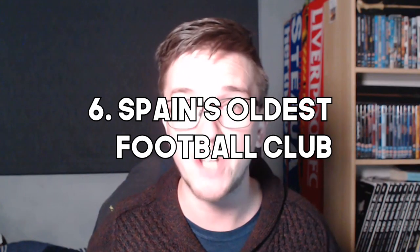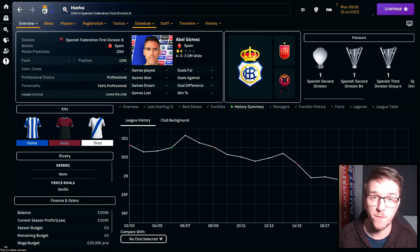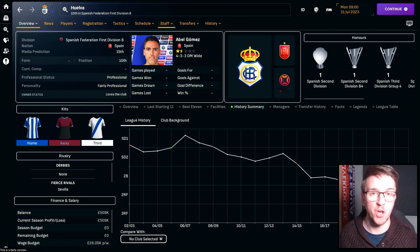Number six takes us to Spain's oldest football club: Recreativo de Huelva. They find themselves in the third tier after financial trouble and a league restructure saw them drop to the fifth tier in 2021. They're a former La Liga side, spending a few years there before relegation in 2009. The challenge: bring Spain's oldest club back to La Liga and see how far you can take them. Recreativo and Sevilla played Spain's very first football match back in 1890.